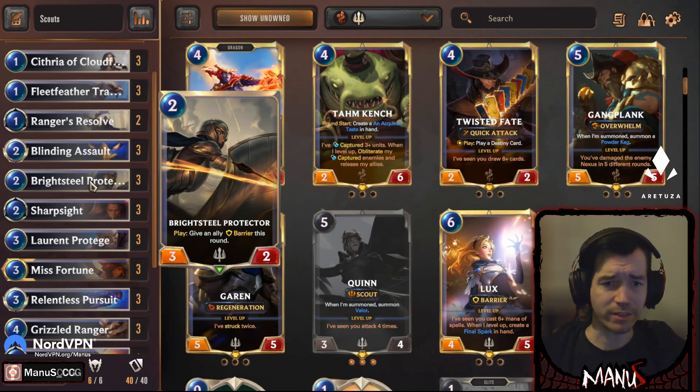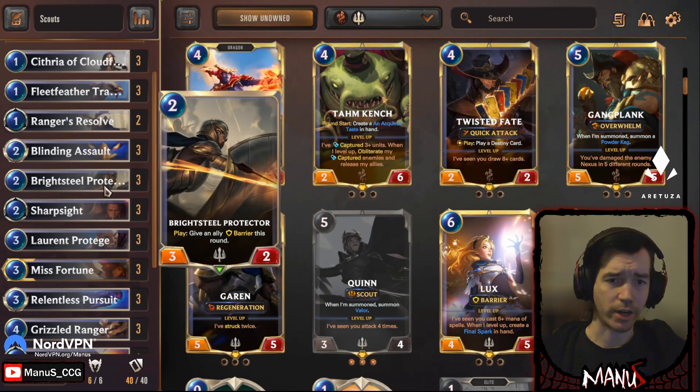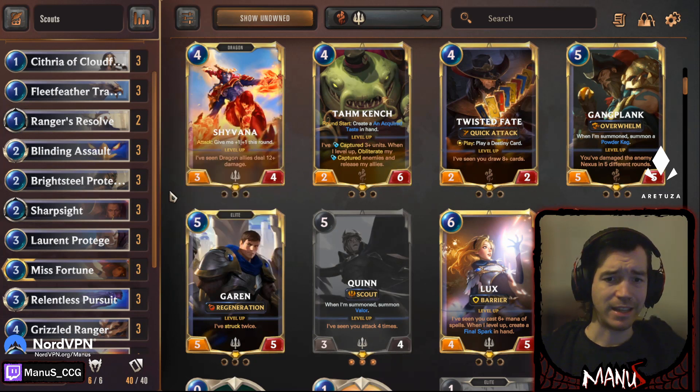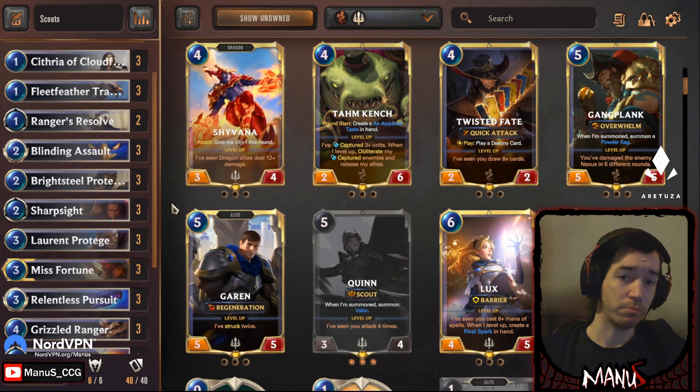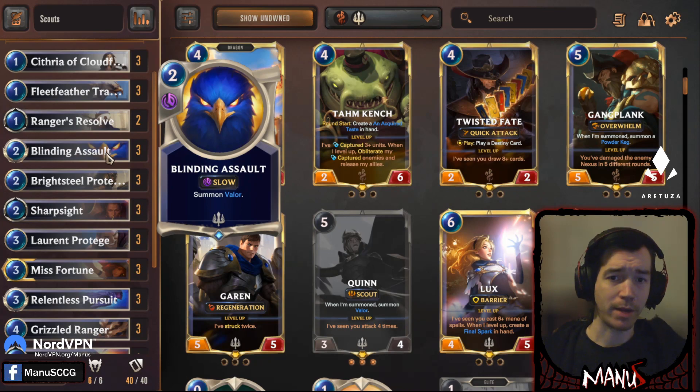Then we have Brightsteel Protector — another Demacia staple, particularly good with Tracker. Going Tracker into Protector on attack token on turn two is just super brutal against a lot of decks and remains very powerful later in the game for similar reasons. In the past we had War Chefs, which was a great two-drop, but that got nerfed and is now unplayable in my opinion. Blinding Assault makes a decent substitute.